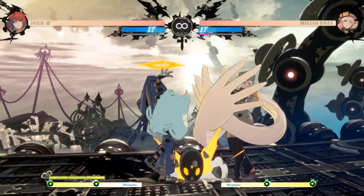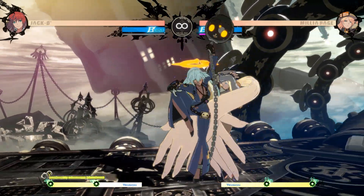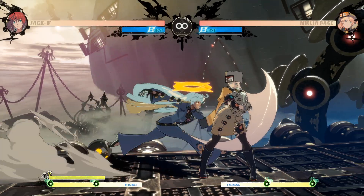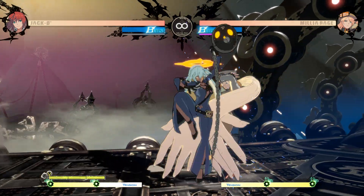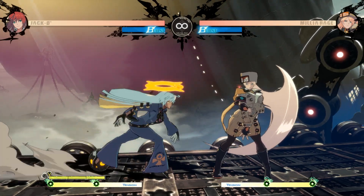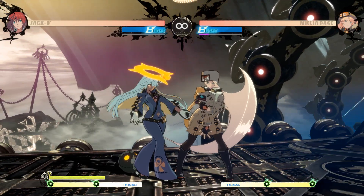A 2HS for overhead for Jacko would be very powerful, as we can do a close slash and then an overhead afterwards, if it were an overhead. Or we can just do the 2D instead. So typically after you make contact with your opponent, they generally start blocking low, so the overhead would probably hit more than most times. And when they get used to that, then we'd just be able to go into our 2D, which makes this very strong for Jacko.